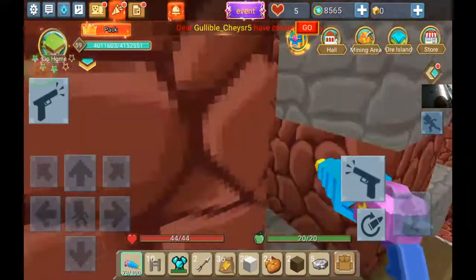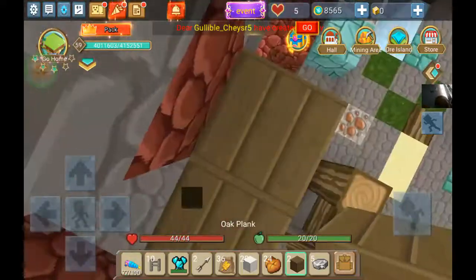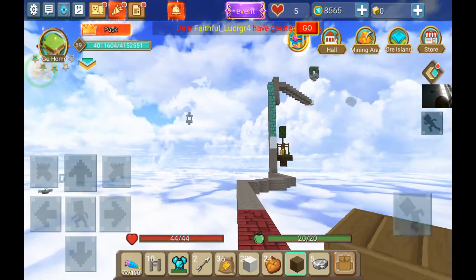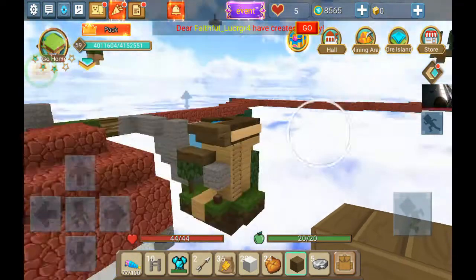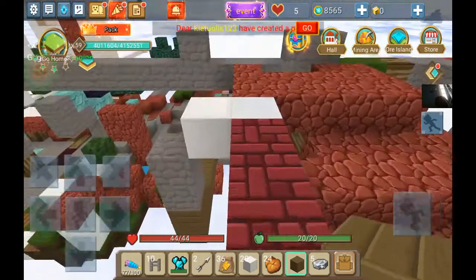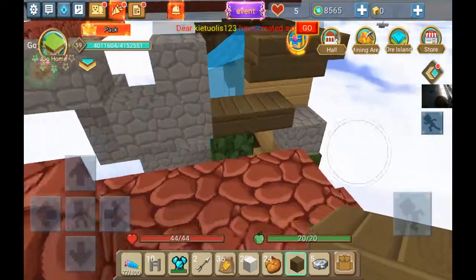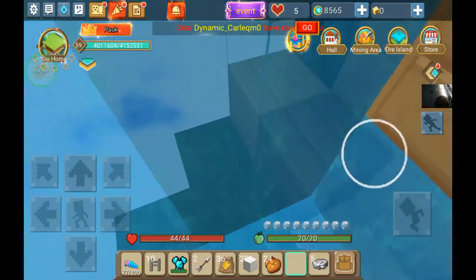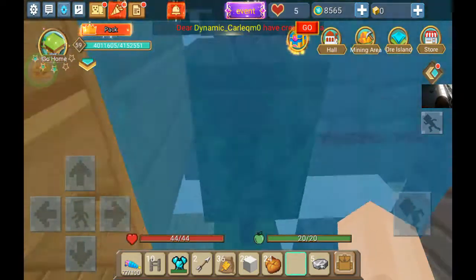Okay, this is my Netherland. This is my Netherland — woo! The Netherland is very good. This is where I place everything valuable. I think I collected the chest already.